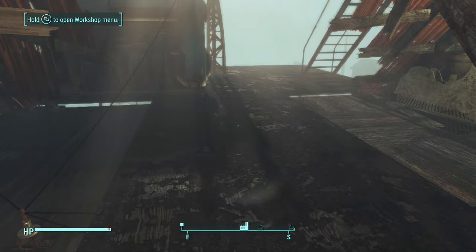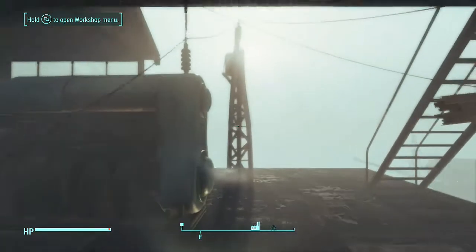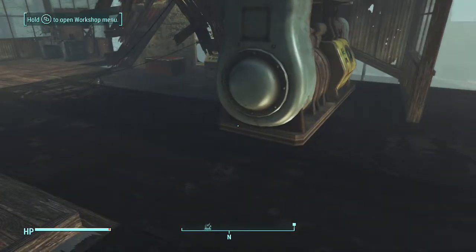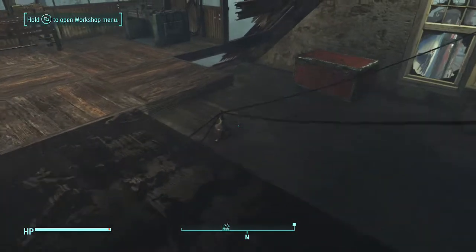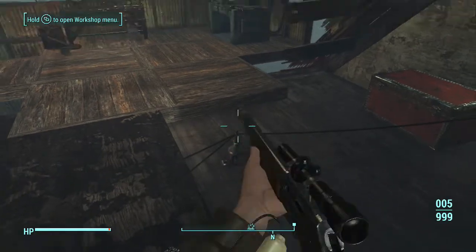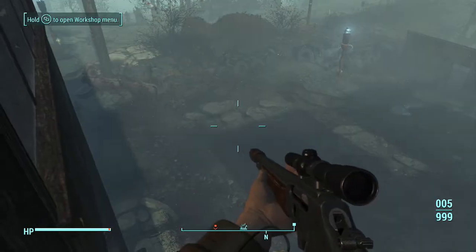If you want it underground — totally underground where you can barely see anything — build this room on the first floor, or the lowest point that you can build. Build the conduit as low as you can. But always keep it where you can still get to the conduit and the line.